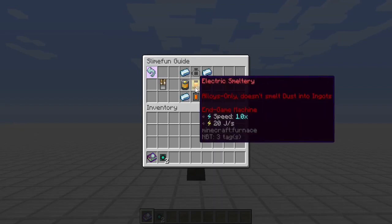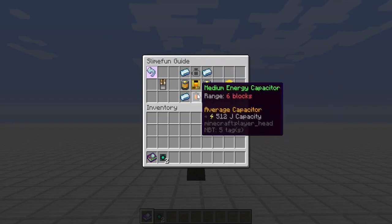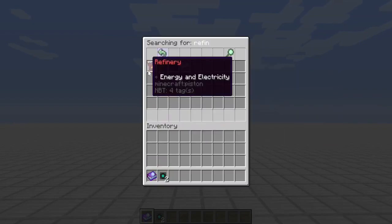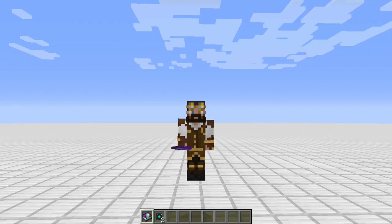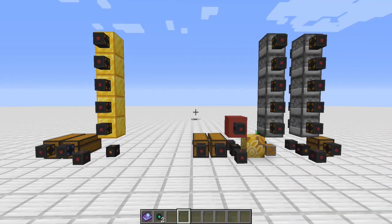We start with an Electric Smeltery level 3, a basic level one, a couple of heating coils, some hardened metal, a motor, and of course a capacitor for power. So what does a gold refinery do? Well, let's just go take a look.